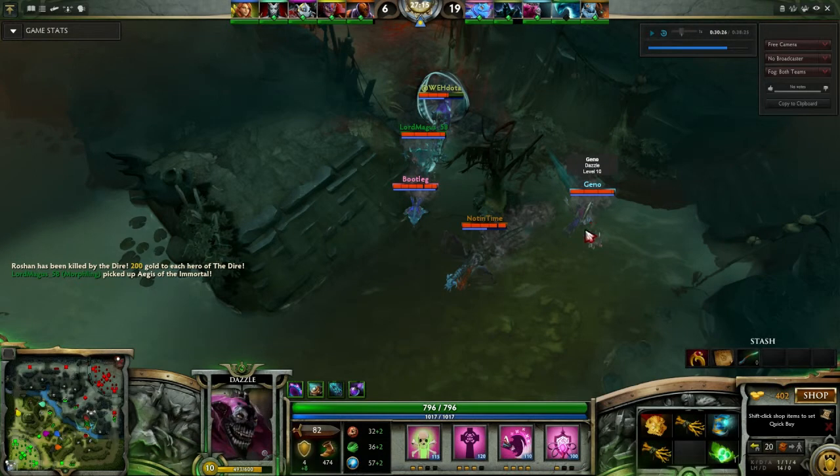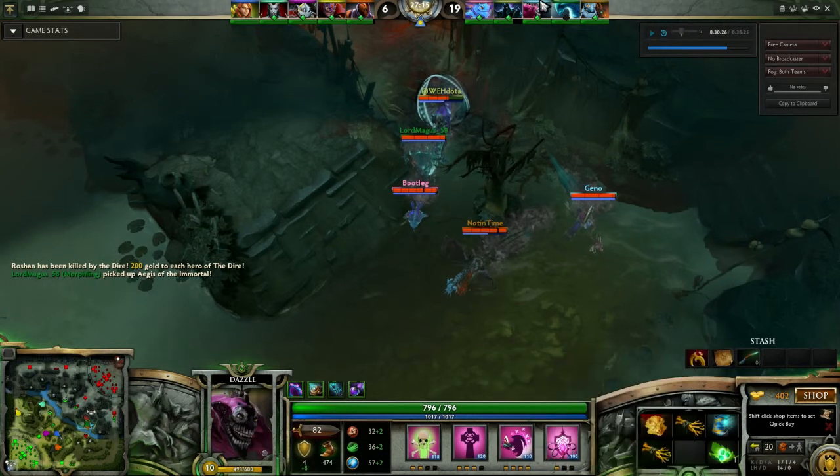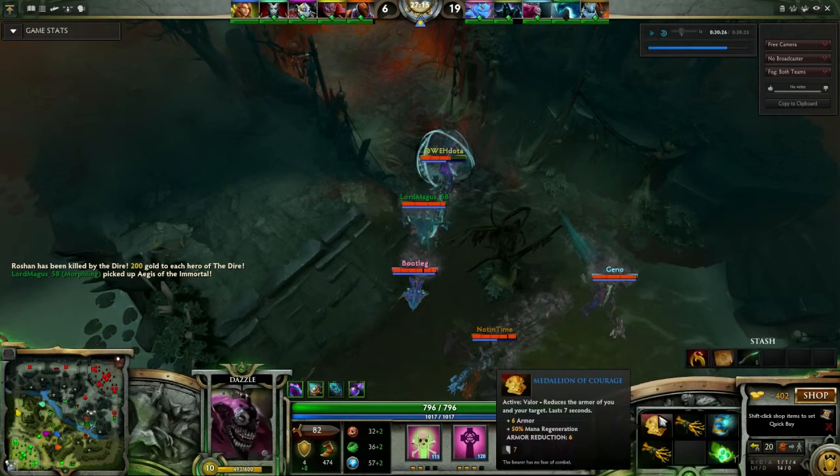So if you're playing as another support on your team, you go get your Medallion of Courage and Arcane Boots, while the other guy is supposed to go Maelstrom and Arcane. But I just wanted to show you guys how Medallion kind of works.